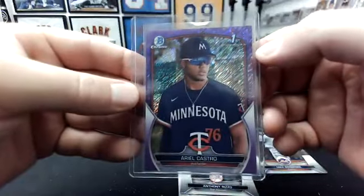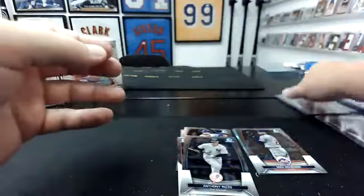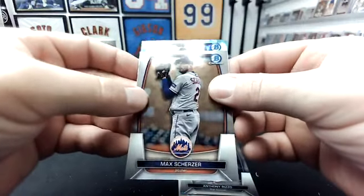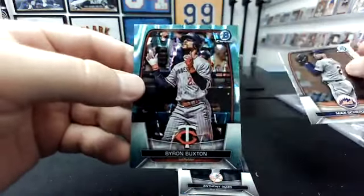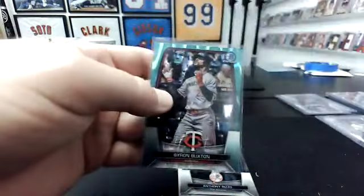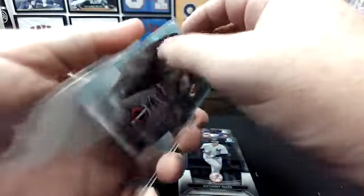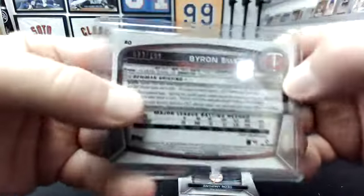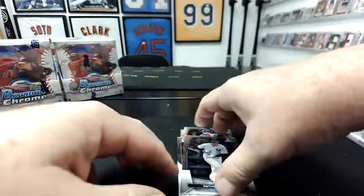Twins had three of the six autos in the first break. And then Aqua Lava behind Scherzer — Twins, Byron Buxton. That is $1.99. Unbelievable — trying not to sound like a Twins hater, I'm not. Nine of $1.99.